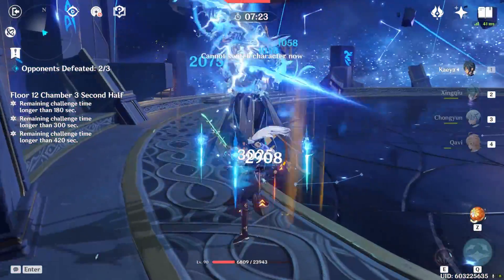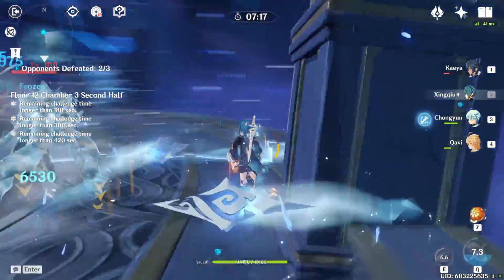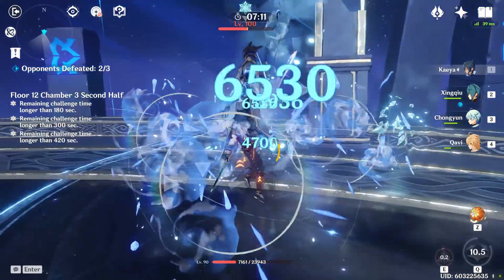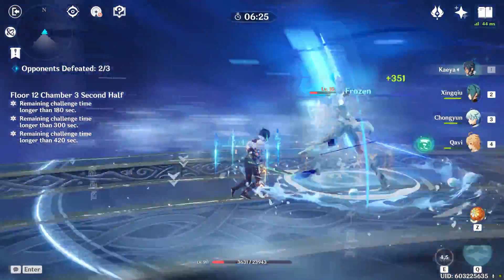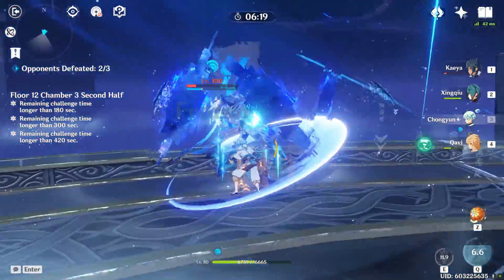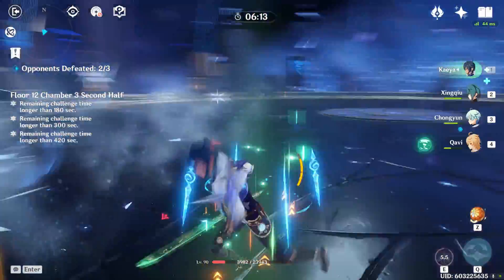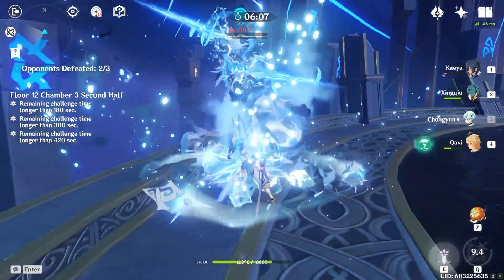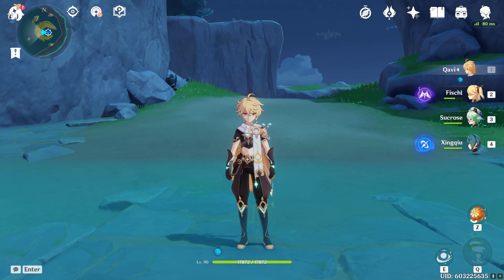Once both mages are down, focus the Herald. We're not going to get three stars here but that's fine — we did a decent job. This part takes a while because there's not really an easy way to break this guy's shield. Two or three stars is the goal. We have to be careful Kaya doesn't die since we're playing with no healer, just Chongyun. We ended up getting two stars — nice.